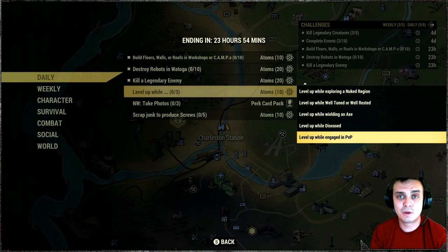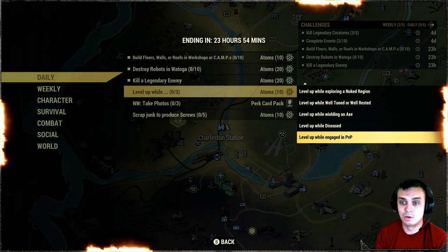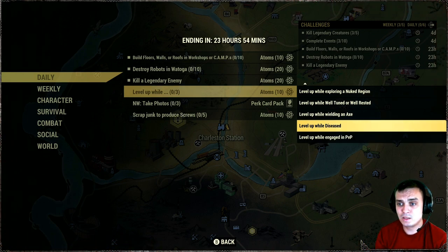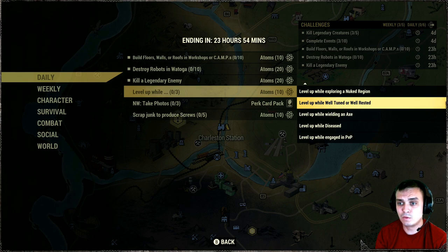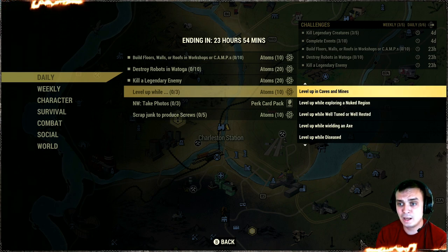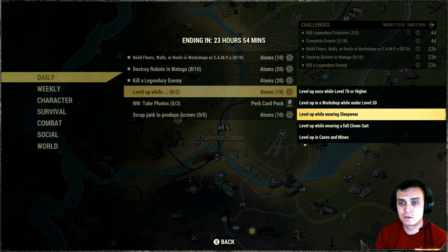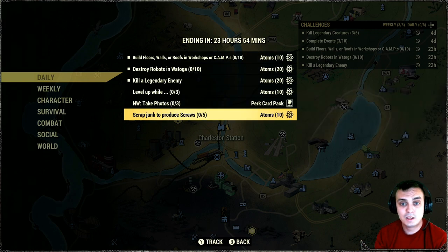Then if you level up and complete any of the following sub-challenges at the same time as you level up - three of them at the same time or one per level, so it really varies. I'm gonna do three at the same time as level up. Options include: engage in PVP while diseased, wielding an axe, explore new region in caves and mines, wearing a full clown suit, wearing sleep attire, workshop under level 20, and level 76 or higher.